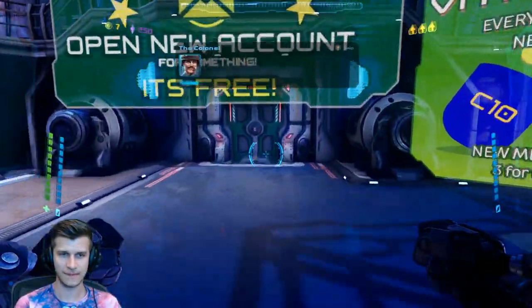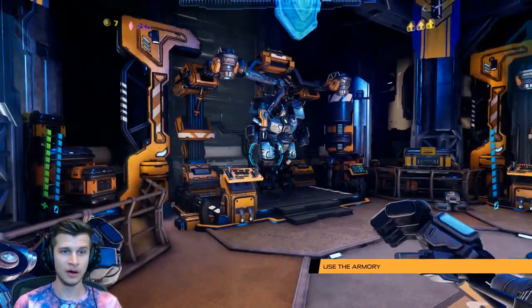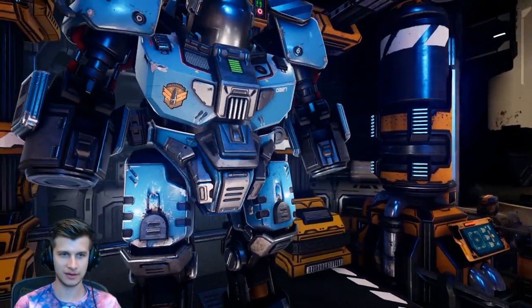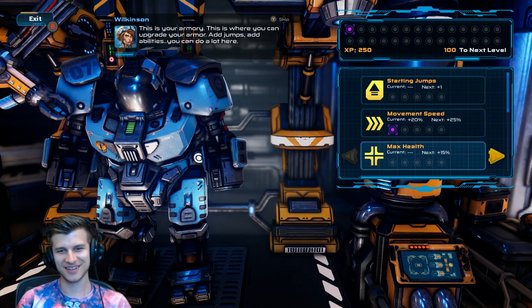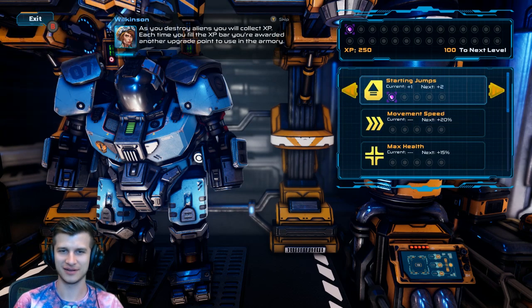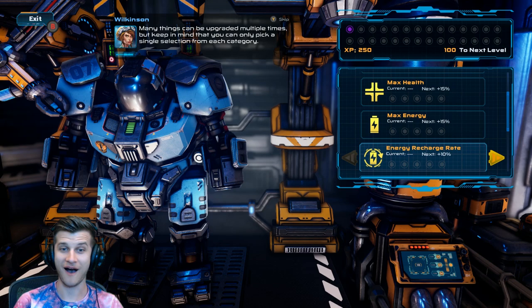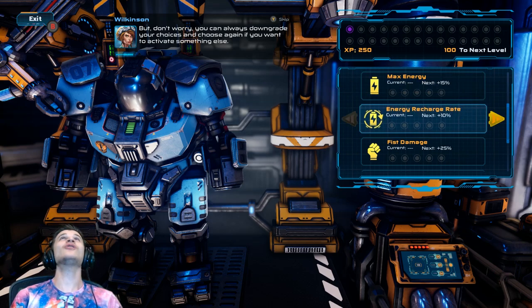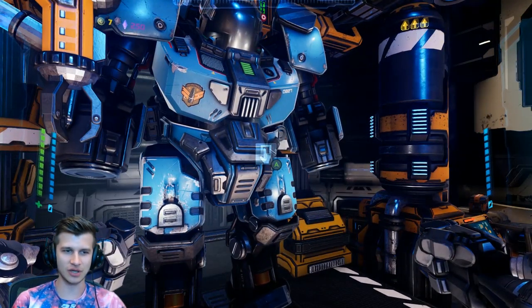Let's break everything around here — just unlock the door to the armory wing, Wilkinson. Boom — armory! You eventually get mechs. Are they just loadouts? This is your armory — this is where you can upgrade your armor. Sweet — abilities, you can do a lot here. Oh, that's awesome. You will collect XP — each time you fill the XP bar, you're awarded another upgrade point to use in the armory. Many things can be upgraded multiple times, but you can only pick a single selection from each category. But don't worry — you can always downgrade your choices and choose again. The systems are so well implemented. Energy recharge — yes please, thank you. And you can always change it out — that's so awesome.